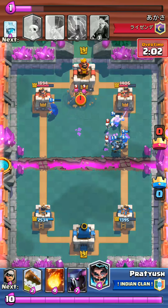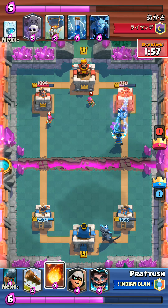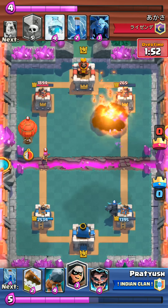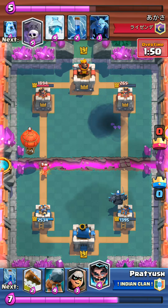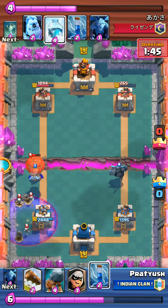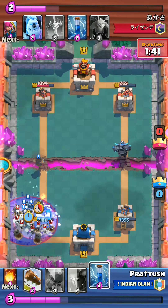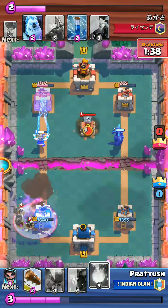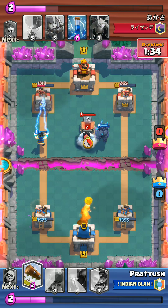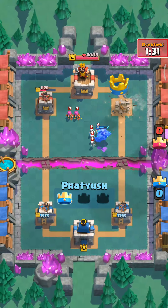Now he's under pressure. He'll put down the tombstone - the pekka will shut it down, nice. The electro targets the tower, the pekka going on the right. Fireball - the balloon comes on the left and the electro will take care of it. Bandit for the graveyard. Minions, and you need to freeze - that's just a fireball away. Good game.